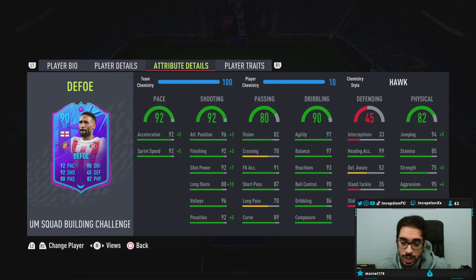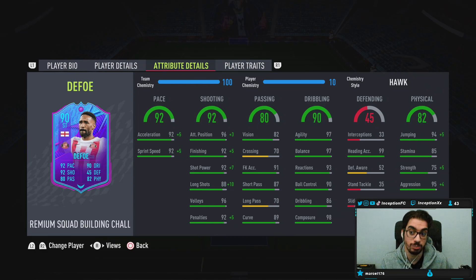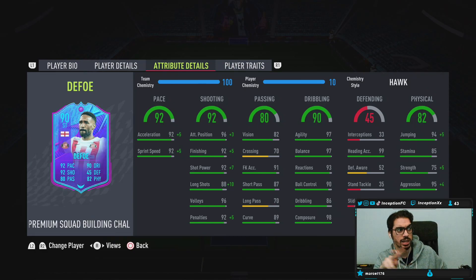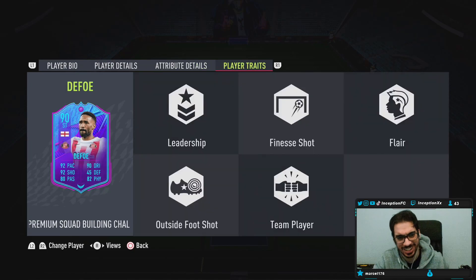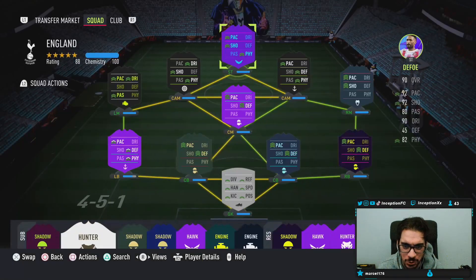98 composure is very nice. And then for physical, you actually boost his physical too. He has really good pace with really high aggression. 99 for jumping, 99 for heading accuracy while being a shorter player. Interesting.